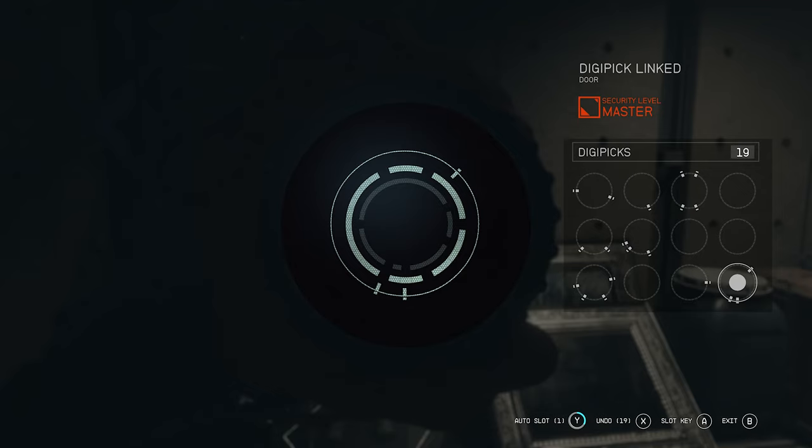Tip three: remember that as the locks become more difficult, the minigame will throw several key options on the right that won't work on any of the rings. I call those the decoys — they're pretty much added in the game just to throw you off.